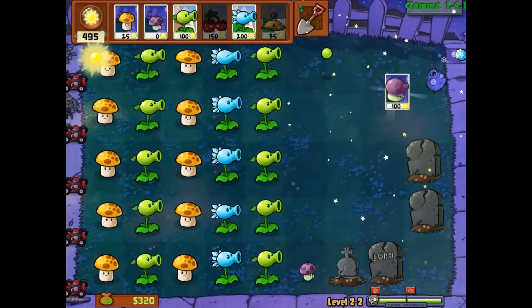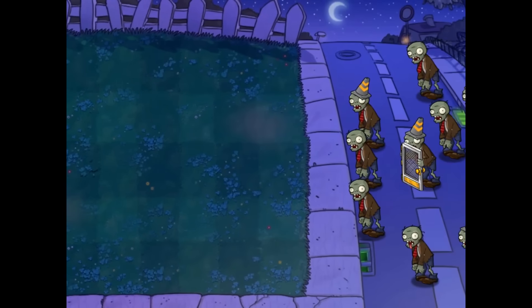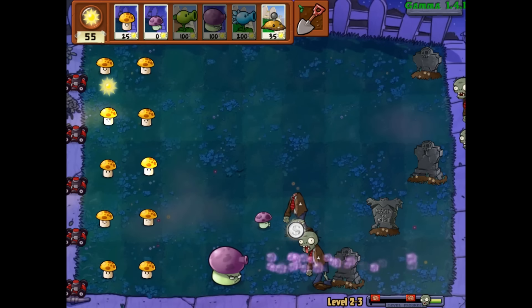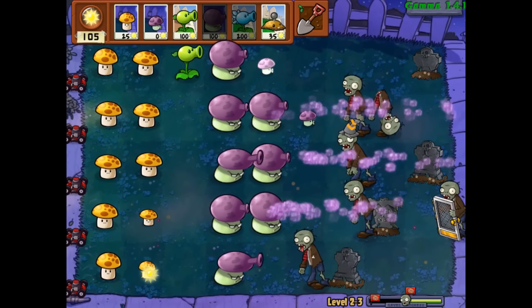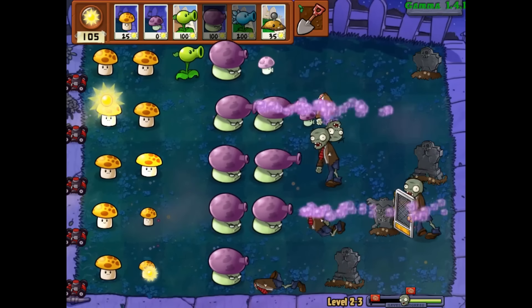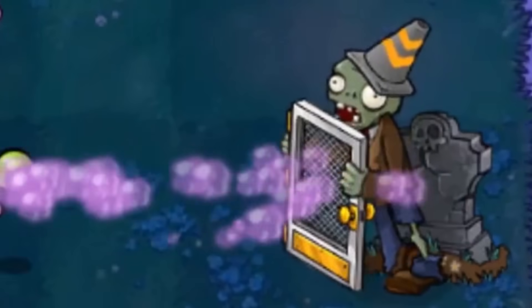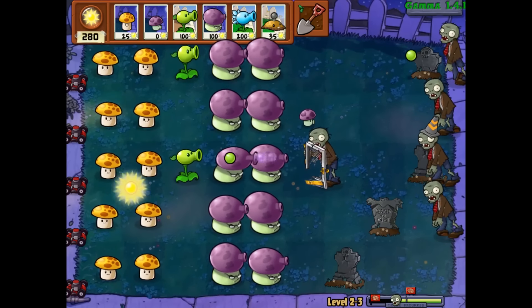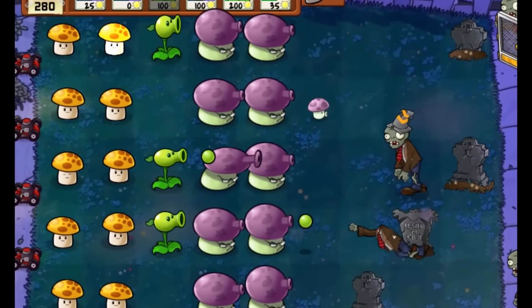Here comes the final wave — damn, so many coneheads, that wasn't really necessary. We get an old-looking fume-shroom with glasses — I don't know why it has glasses but it does. Then there's a screen door zombie with a cone head! Fume-shroom has a four-tile range — not bad. I'm still not sure about the glasses though. Here comes the screen door — though it's just a normal zombie, so it's like one of those two-variant zombies. I like it.